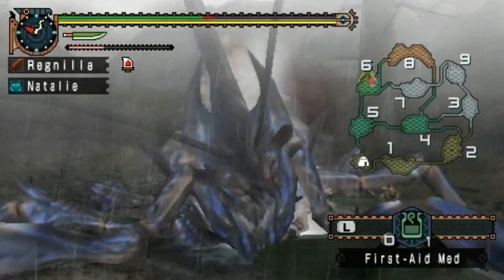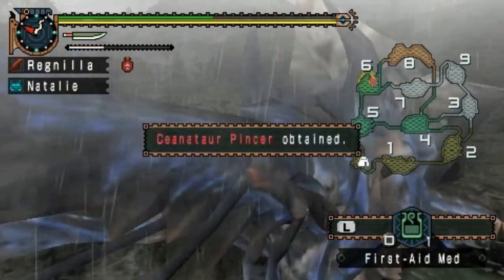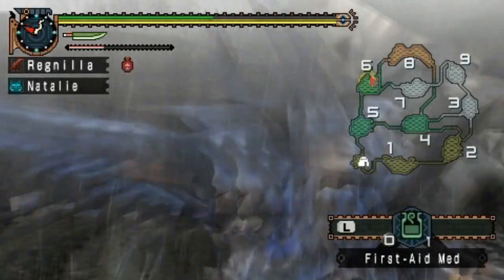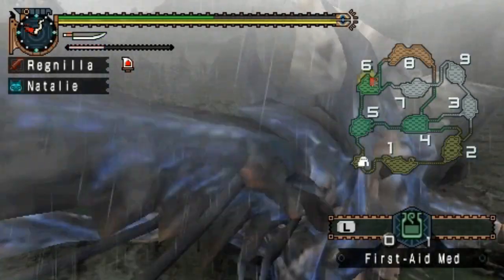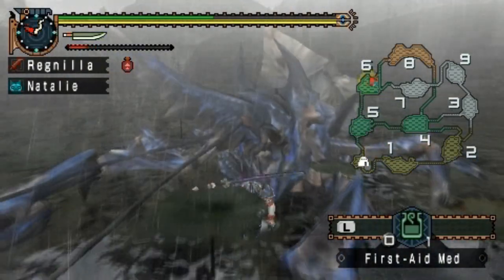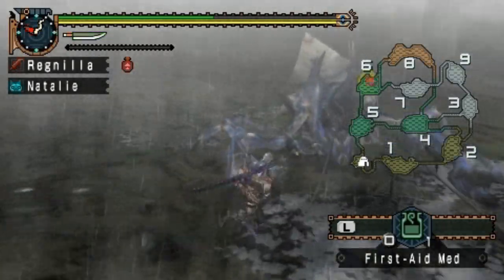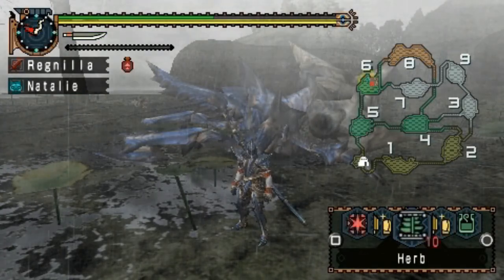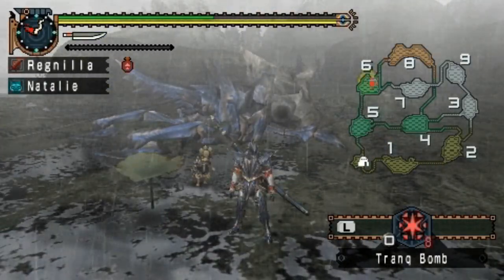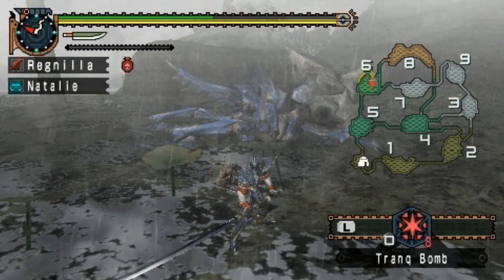Looks like we weren't able to capture him in time — he went down. Wait, was that the pincer I was looking for in the drops? That might have been the pincer I needed! Anyway, it is hard to judge capture readiness with the rain, so just look closely at the mouth. If you want to capture him, lay down your trap, and once he's in it use the tranq bombs to put him to sleep and you've got him. Aside from killing him instead of capturing, this went mostly as planned — hope you guys enjoyed, see you next time!